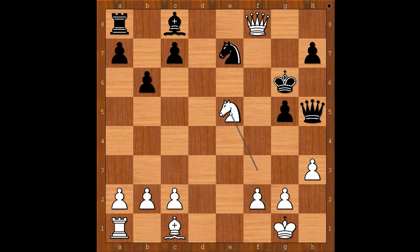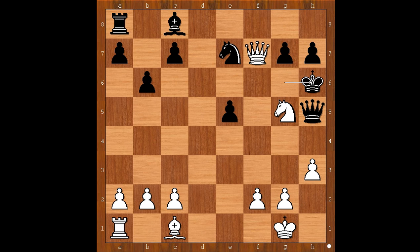If king goes to f6, one line goes like this: queen to f8, check. King to g6. Queen to f7, check. King to h6. Knight to e6, discovered check, g5. Queen to g7, checkmate.